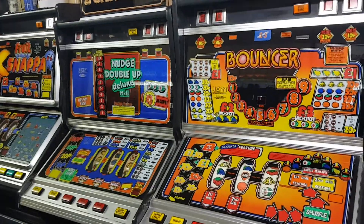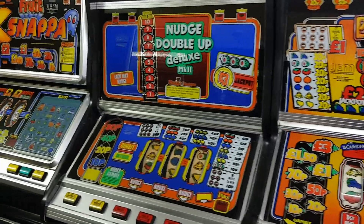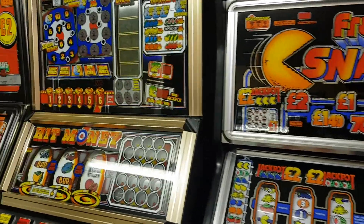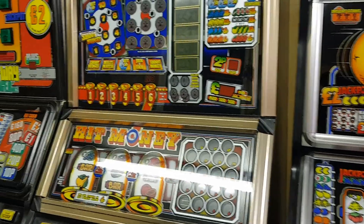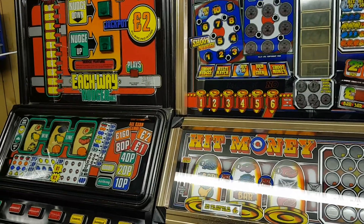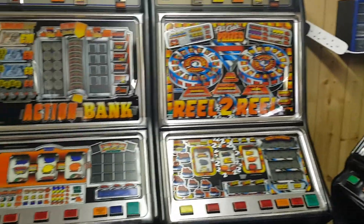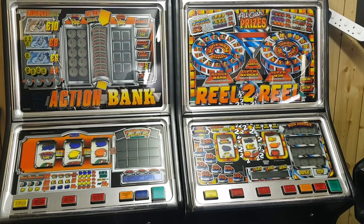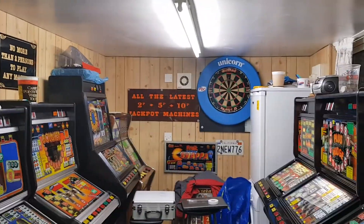There's a nice row of System 80s here: bouncer nudge, double up deluxe mark 2 — that's System 80 version — fruit snapper, hit money, each way nudge, your mark 2 which is NPS, and two MPU for reel to reel and action bank. Absolutely fantastic collection — even got a dartboard!